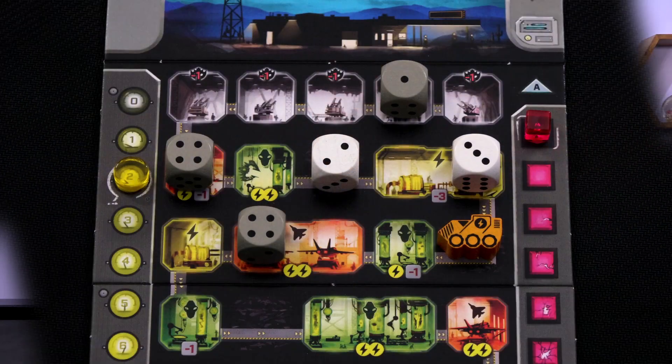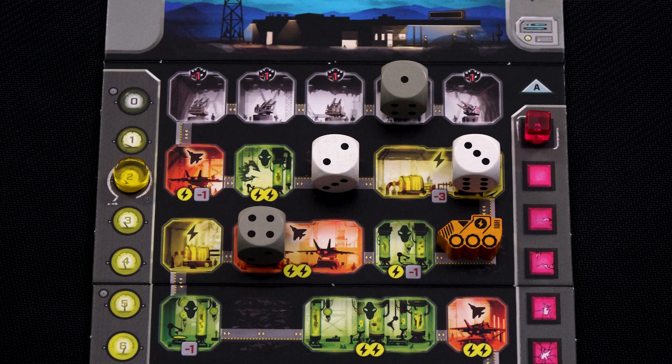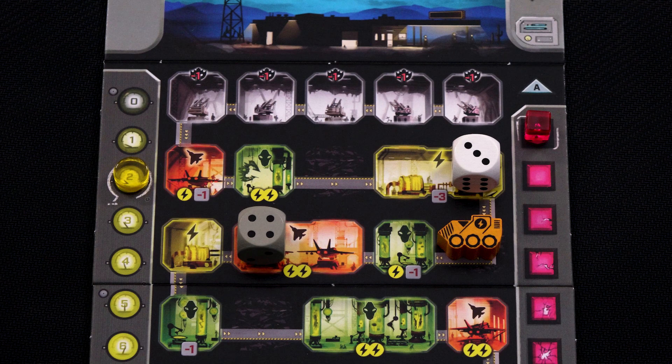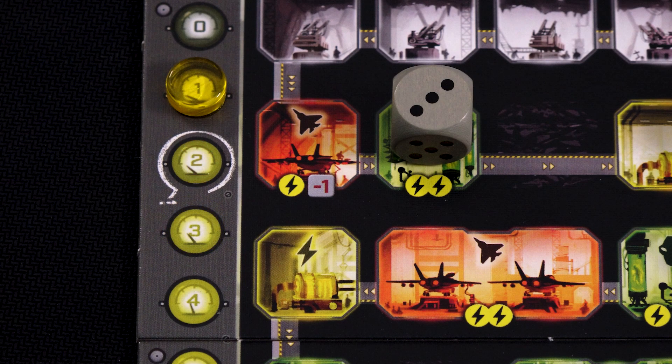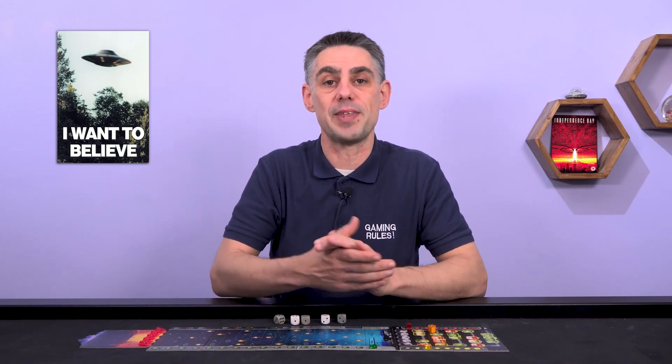In the rooms phase you must resolve the effects of each die you placed in whatever order you choose. Using a die is optional — you could just choose to remove it instead of activating the room it's in. At the start of this phase you can remove any dice placed in either an AA room or in a tunnel that isn't a room, as those dice will have no further effect. Apart from the multi-space rooms each die must be resolved on its own — you cannot add the values of multiple dice together. You just choose a die, resolve it, and then remove it. Many rooms depict energy icons indicating the amount of energy required to use the room. If you want to resolve a die in one of these rooms you must pay the energy by moving your energy marker back on the energy track. Note that it doesn't cost you energy to place the die in the room, only to resolve the die — and remember you can just choose to remove the die without resolving it.